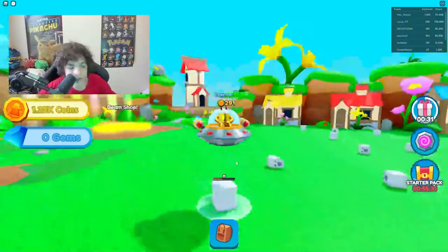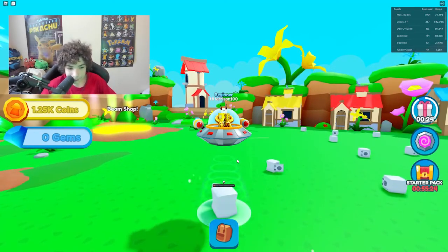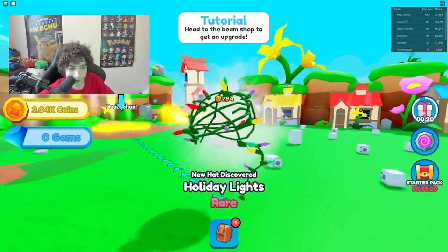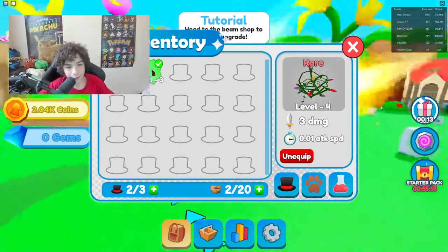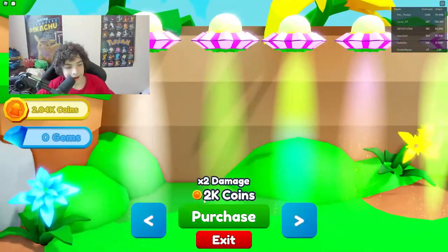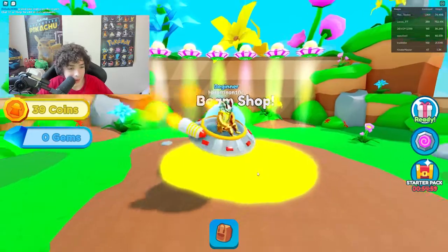We're breaking a big safe right here — I hope we get a hat from it. We broke it! We got another hat. Let's see what this hat gives us — three damage! Now let's buy the two times damage multiplier beam. I spent all my coins on that beam.